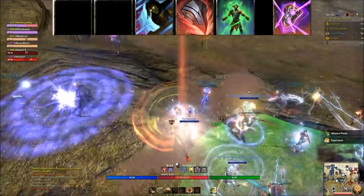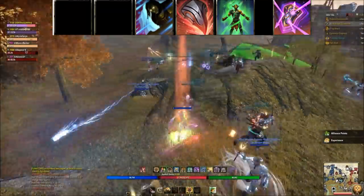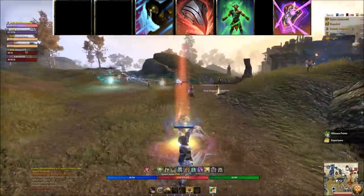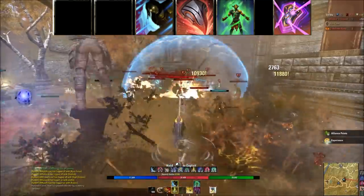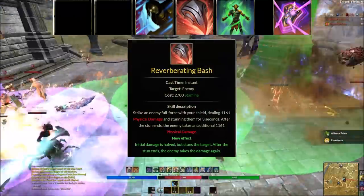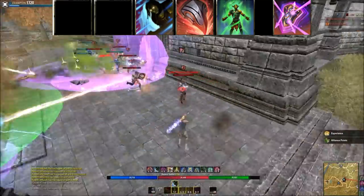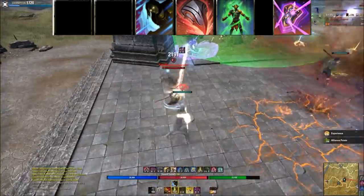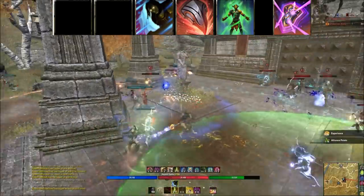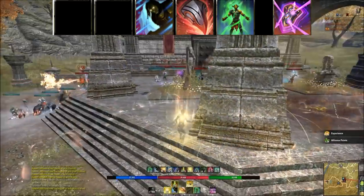Shuffle from the medium armor skill line is one of the most important buffs for stamina builds — it gives Major Evasion reducing AoE damage, removes immobilizations, keeps you mobile, and reduces snares. Keep your armor buff and Shuffle up and you'll be very survivable. Reverberating Bash is an on-demand stun from the sword and shield bar — swap it if your class has a better unblockable stun like Dragon Knight's Fossilized or Sorcerer's Streak, but it's a very solid option.